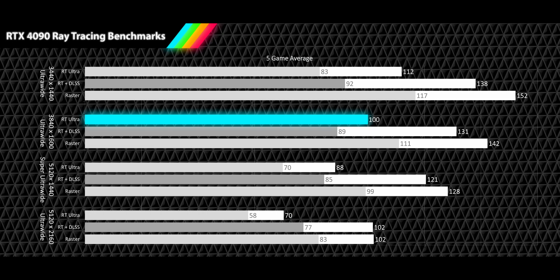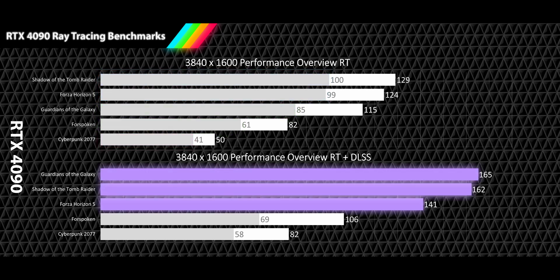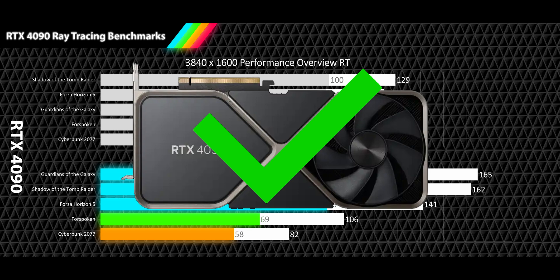At 3840x1600p, we are seeing very impressive performance with RT results of 100fps and a smooth 77fps 1% low. With DLSS quality on, we are seeing very high refresh rates of 131fps with a smooth 89fps 1% low, making the DLSS results only 8% slower than the raster average. Per-game ray tracing results show two very high refresh rate games, one high refresh rate, one smooth, and one acceptable refresh rate, with four games above 60fps for 1% lows. When DLSS quality is turned on, we see three very high refresh rate results, one high refresh rate, and one smooth refresh rate, with four games above 60fps. The RTX 4090 can be recommended for anyone looking for an uncompromising ray tracing experience at this resolution.